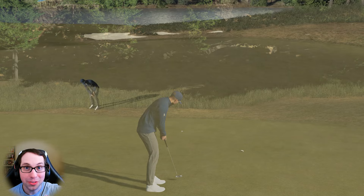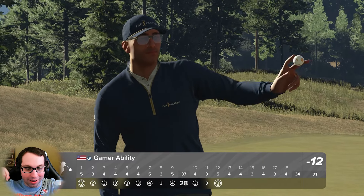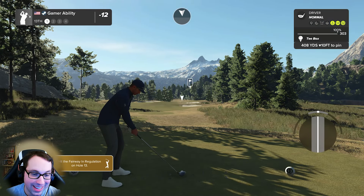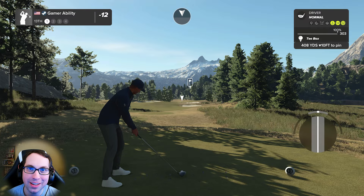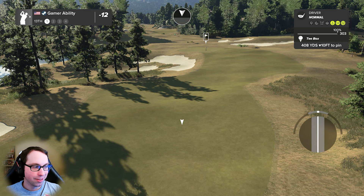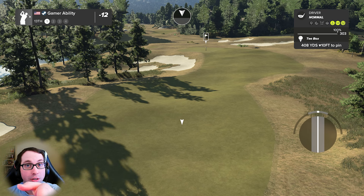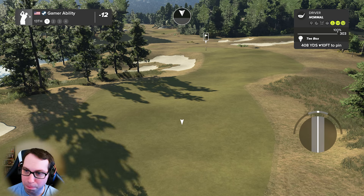The eagle putt drops! Honey Badger, that is an eagle-eagle-birdie for the first time ever here on the Gamer Ability YouTube channel — 11 points dedicated to the designer, with potential for a bonus eyes-closed dedication. A new record! Where was this swing last Friday? I'm coming for Central Park AG — attempt number 40, we're back baby.